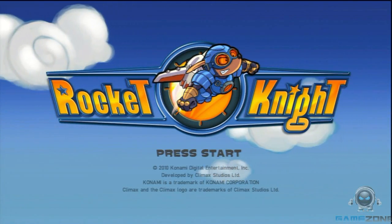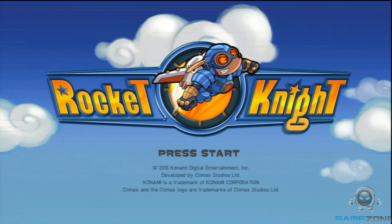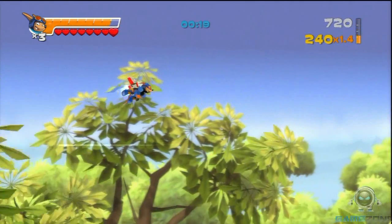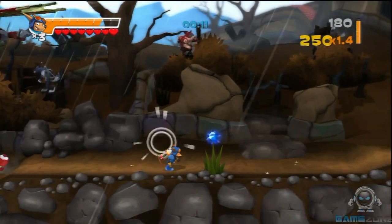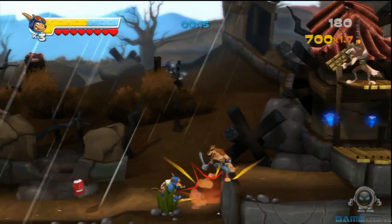Hey gamers, it's Luke from GameZone here with another The Initiative video. This time we're taking an in-depth look at the return of an old friend, Sparkster the Rocket Knight. In case you've been living under a rock this year, Konami has revived the classic character and off the record, it's about time. This game is available for download on Xbox Live or the PlayStation Network.